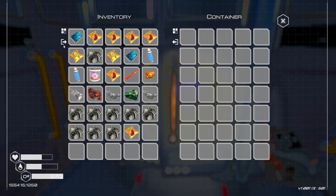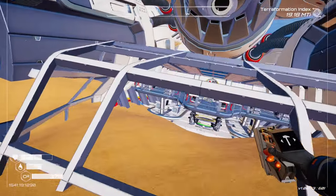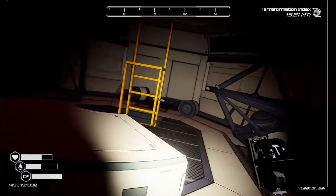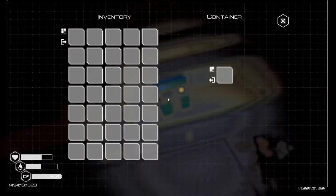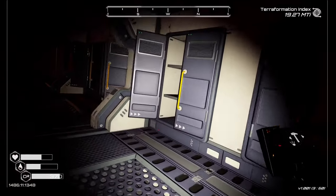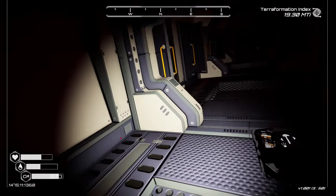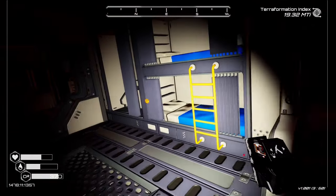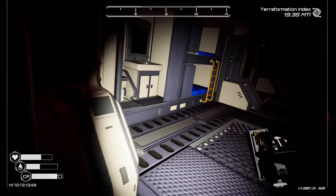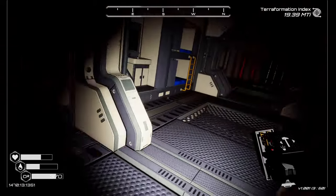I'll put down a couple of lockers and chuck everything in there. We've got a little bit of uranium — I just scooped it up quickly. Let's go back in — it's quite a big one with the fusion reactors, which we can't fire up yet. Let's take that apart — I know I've got it, otherwise I'll be going back to it time and again. Same with that one. Oh, a few more seeds — beans are a really good super food, especially early game.